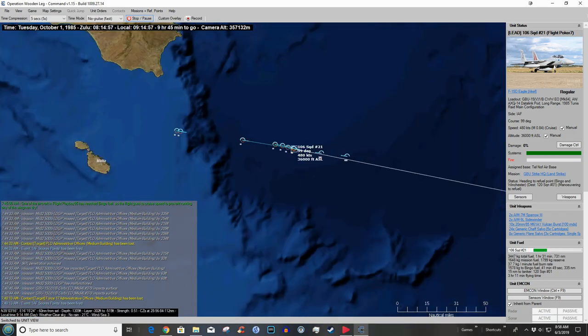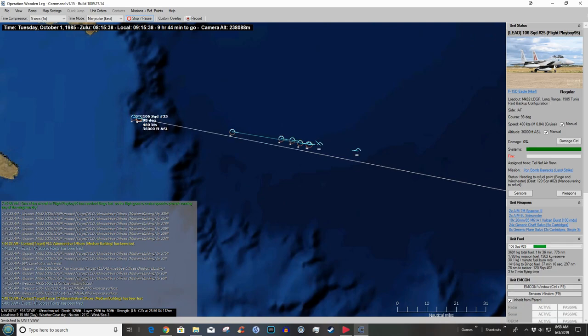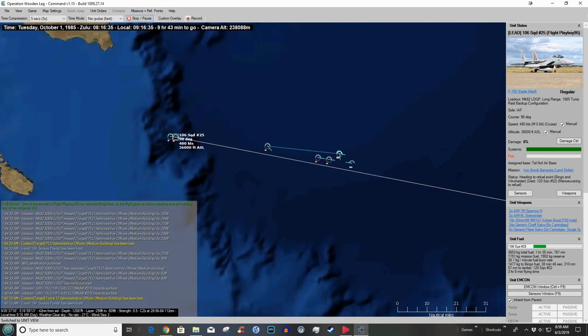You can see the status messages: 'Heading to refuel point,' 'Bingo on winchester,' 'Destination 120 Squadron,' 'Maneuvering to refuel.' Let's see how that works out. Look at them! Very cool game. I've said it over and over again — the interface makes me crazy, but what they've accomplished is pretty astounding.